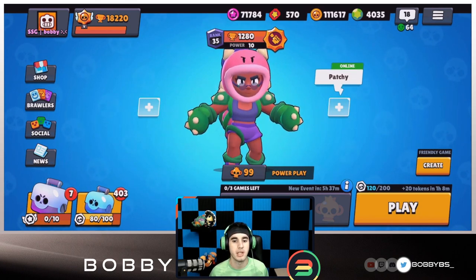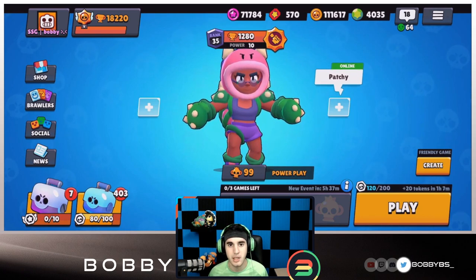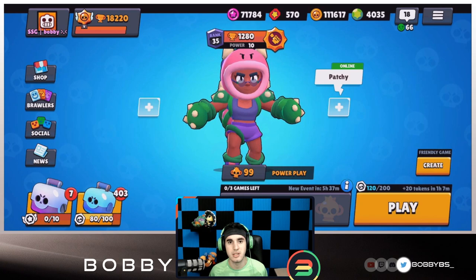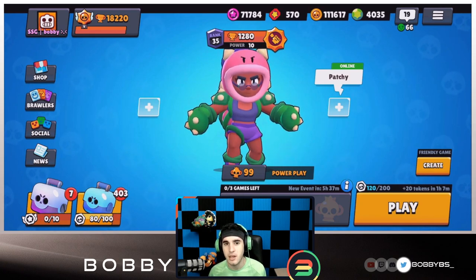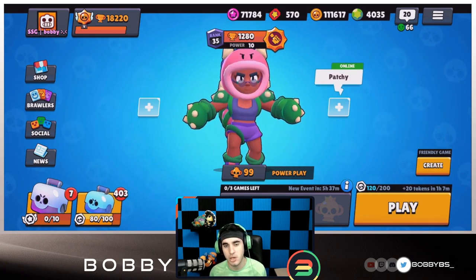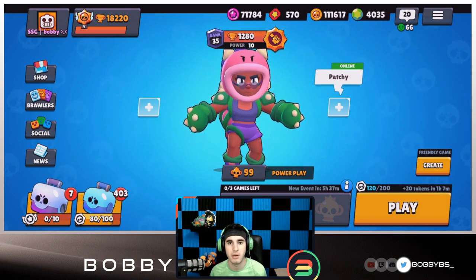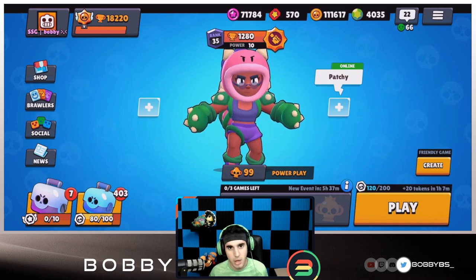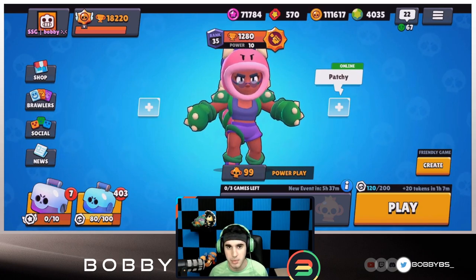We're going to show you guys the three games we did on the main account — we're going to spectate them. Then we're going to hop onto the mini, and the challenge this season is to see how many points I can get with randoms only. No planning, no teams, just playing with randoms with the three or four star powers we have.